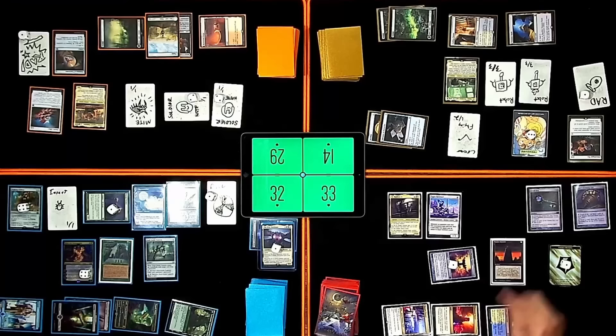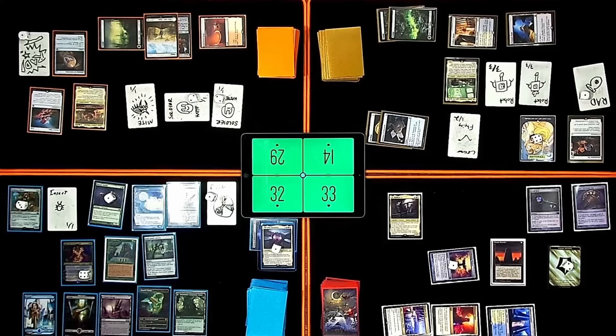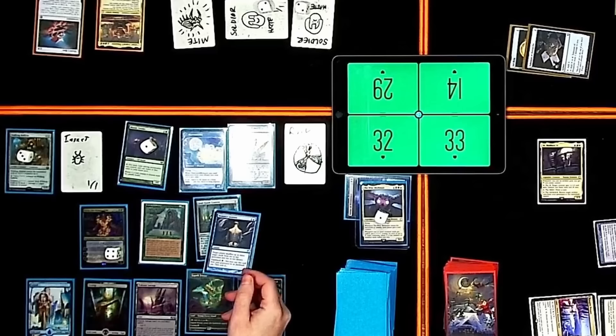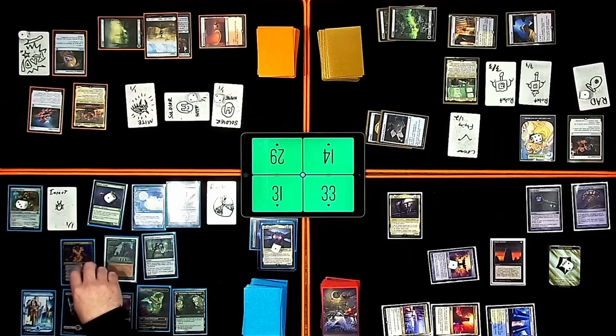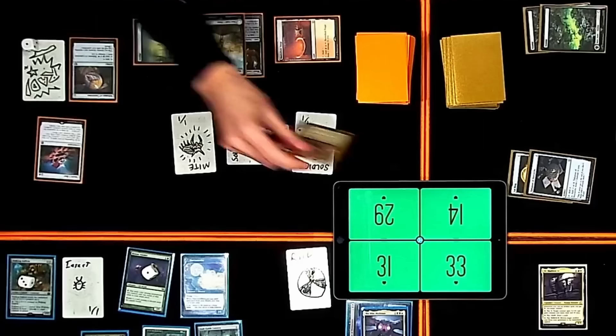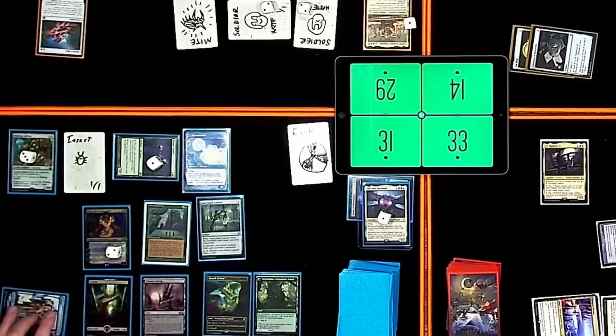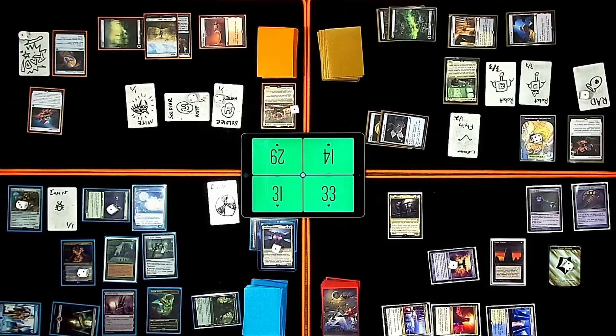I'm going to kill Esper Sentinel. I'm going to draw step, trigger Sylvan Library — not going to pay extra. Rad counter — I'm going to mill Memory's Journey. Target player shuffles up to three target cards from their graveyard into their library, with Flashback green. I'm going to minus Grist — sacrificing Golgari Thug to kill your commander. Windfall? Fierce. All right. Reclamation Sage — how about the Cloud Key?